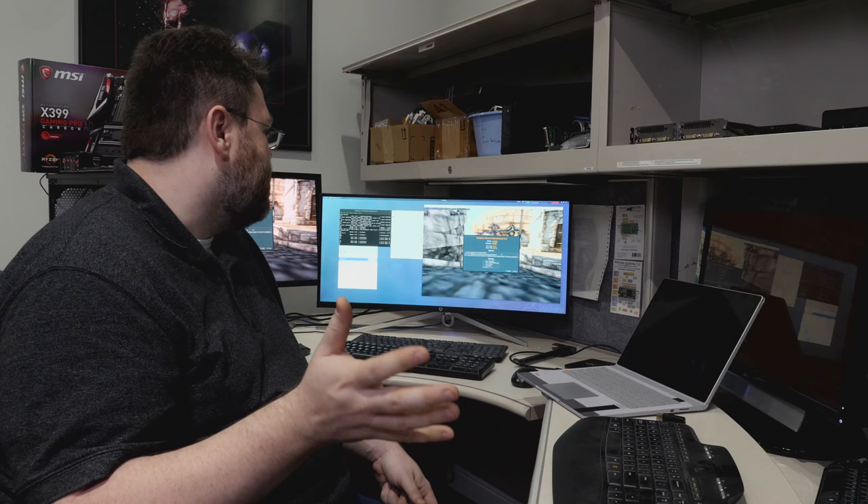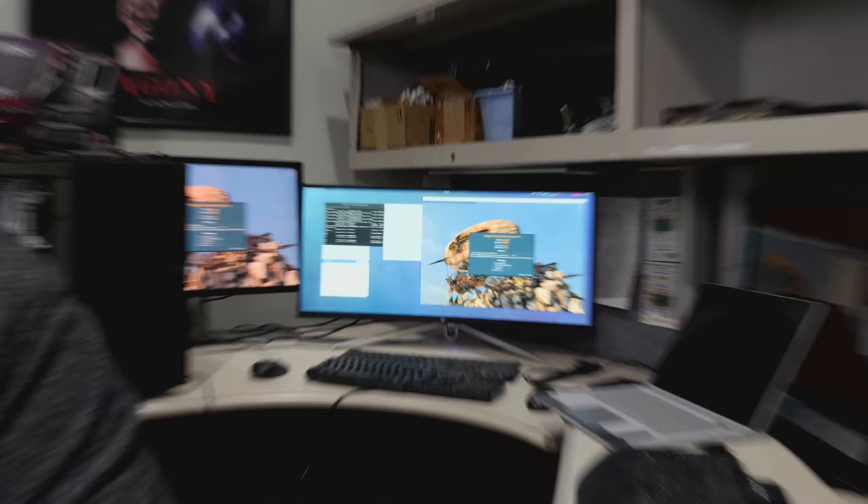The Heaven benchmark result: resolution 1920x1200, quality high, custom preset. Minimum FPS 31.2, maximum 241.4, score 3652, average FPS 145.